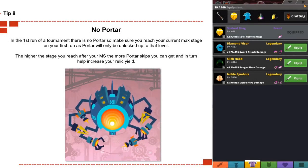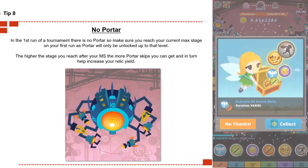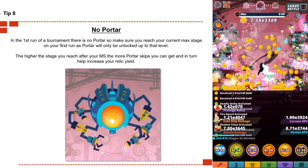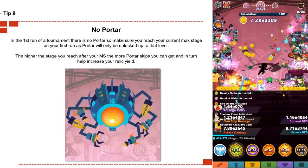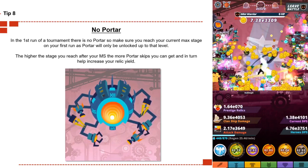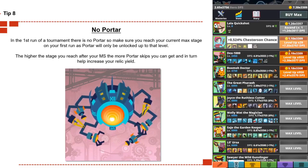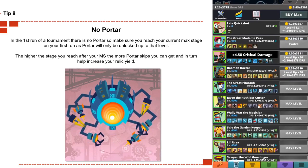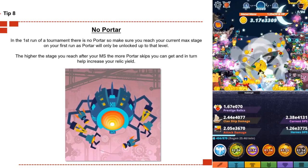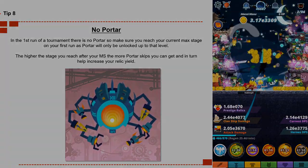Tip number eight: there is no portal in the first run of the tournament. Make sure you reach your current max stage on your first run, as a portal will only be unlocked up until that level. The higher the stages you reach beyond your max stage, the more portal skips you can get, which increases your relic yield. After your first run you prestige, then the portal will be unlocked as normal on your second run.